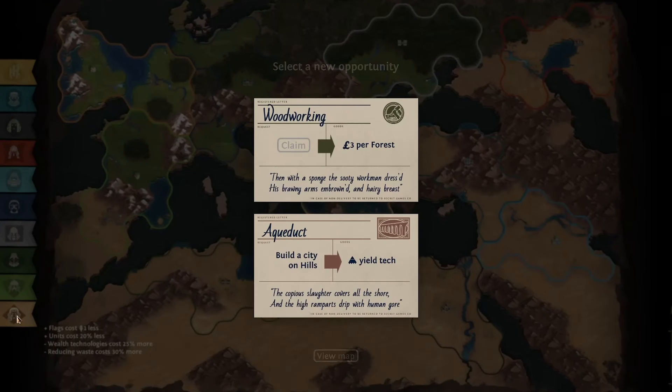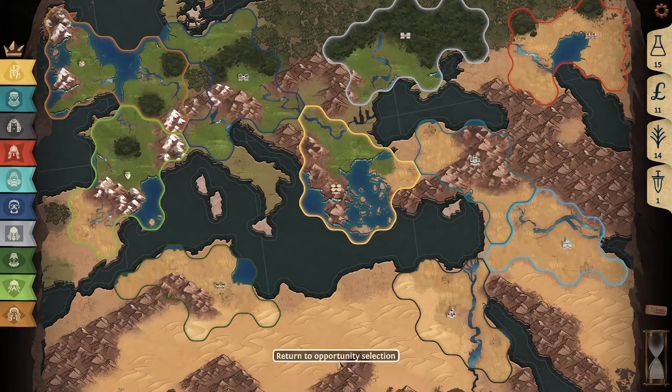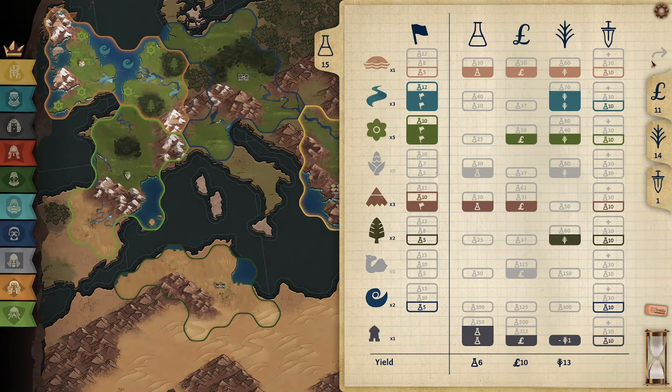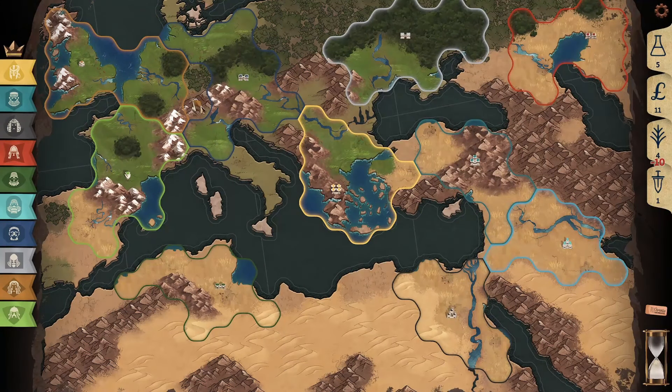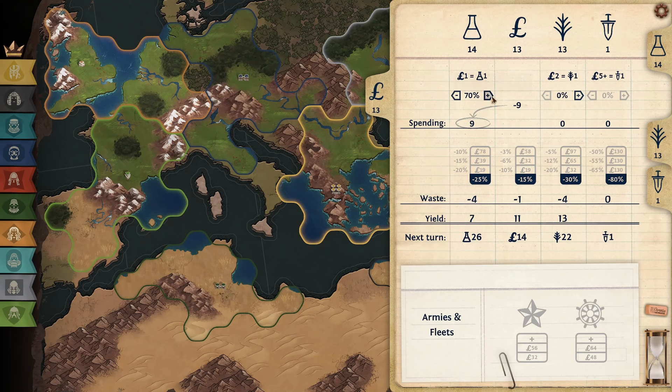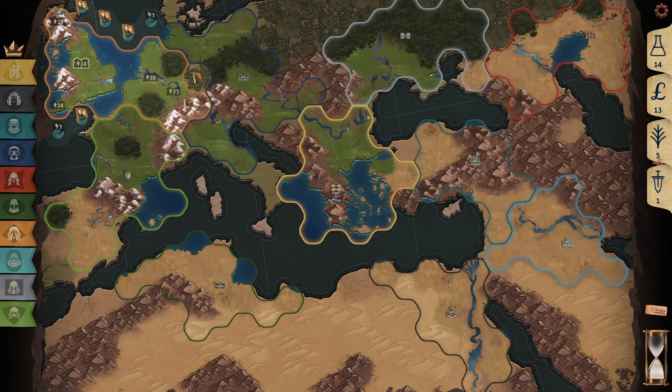For the first few turns here I'm skipping through just to make it a little bit quicker. As you can see, we're expanding. We start off with all the British Isles pretty well. My first move is to immediately beeline for Northern Europe here, the peninsula, because I want to get a strong foothold and there's lots of tiles I need. We're sandwiched between blue and green here, who have boxed us in.